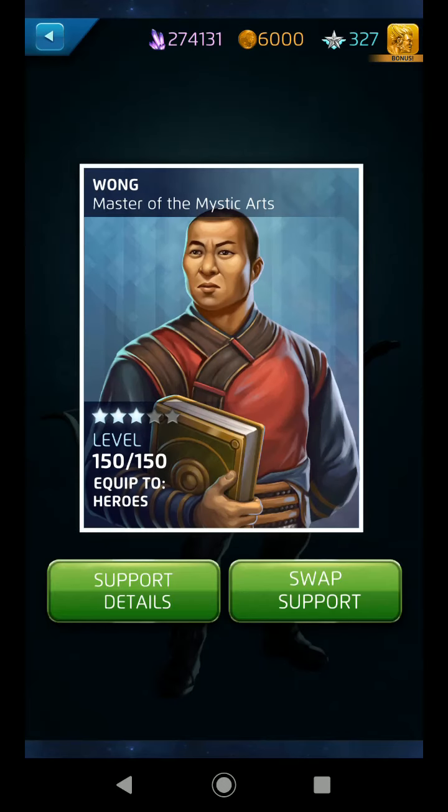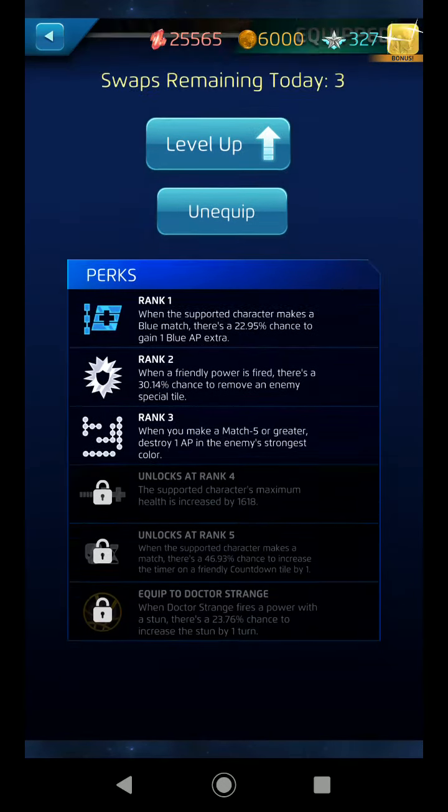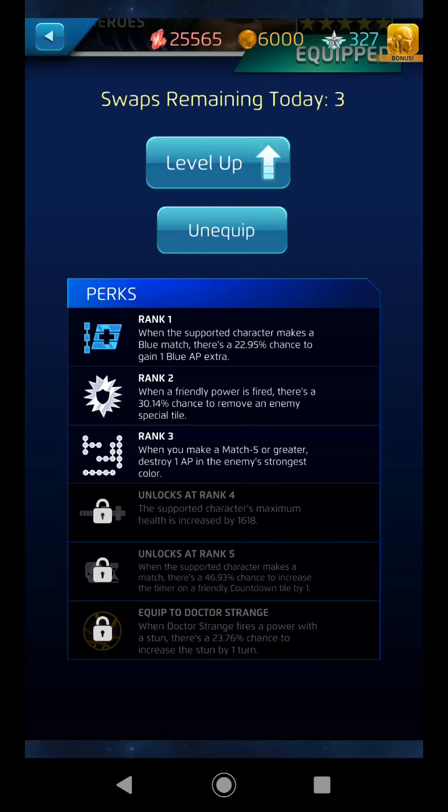I also put the Wong — Master of the Mystic Arts support on him. I got rank three, lucky enough to have that, but rank one is what we're looking for. When the supporter character makes a blue match, there's almost a 23% chance to get one extra blue AP. Now Hawkeye is going to be my strongest character on this team, so he's going to be the one making the blue matches — therefore there's an extra chance to get more blue. Rank two is also highly important: when a friendly power fires, there's a 30% chance to remove an enemy special tile. Some of these challenge matches will have enemies spamming tiles, much like Beta Ray Bill spamming protects and his countdown. This could have a chance of getting rid of those every time you fire one of those red arrows off.